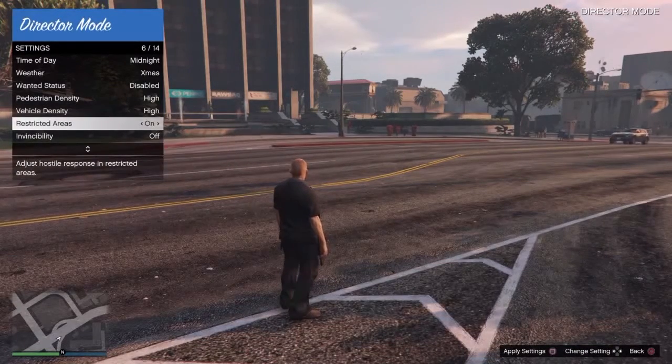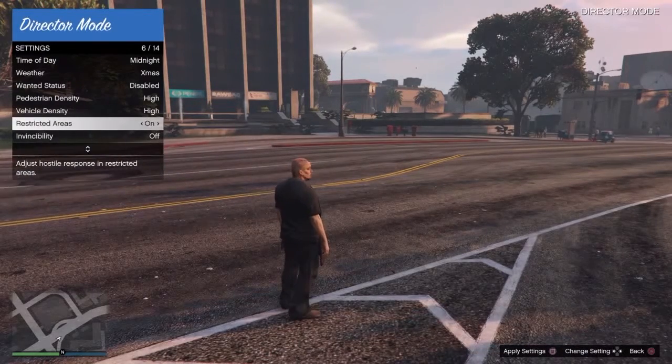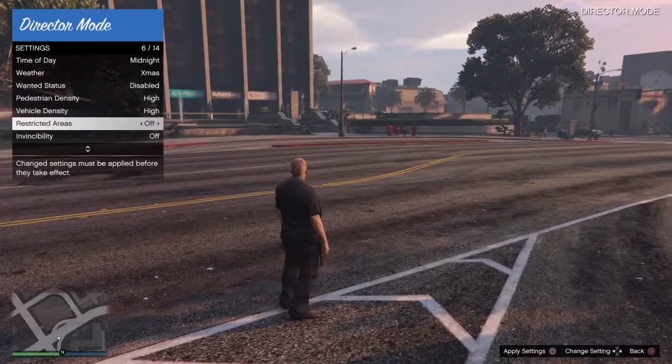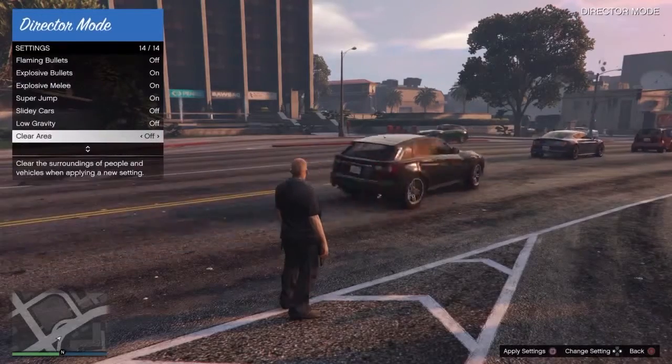They should add workers into Director's Mode so you can film whatever you want in the store — whether you want to rob it or just go in to buy clothes. You can technically do this online, but who wants to go online when you're in Director's Mode where you can turn off the cops and edit the world how you want?